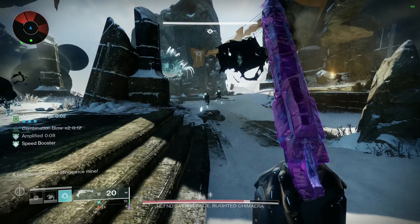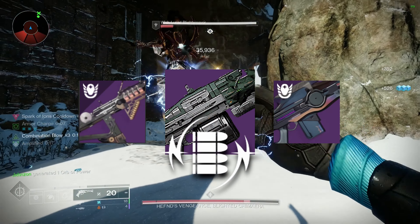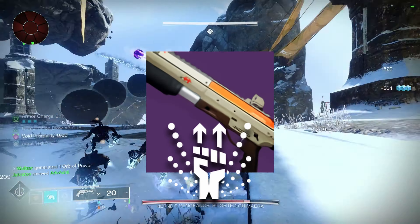For stat distribution, focus on resilience being at 100, then mobility, and finally discipline. You could also swap out mobility for recovery if you choose to do so. For weaponry, voltshot weapons or even Coldheart works well. For the energy slot, a 1-2 punch shotgun could also pair nicely with this, but use what you feel comfortable with.